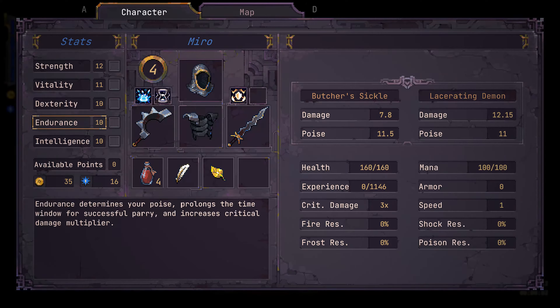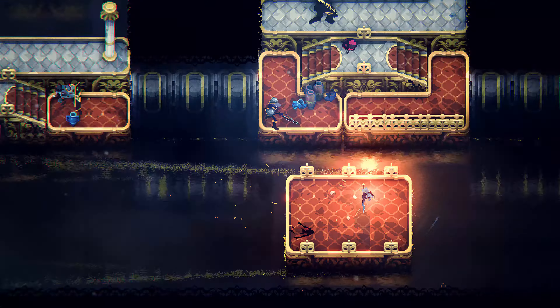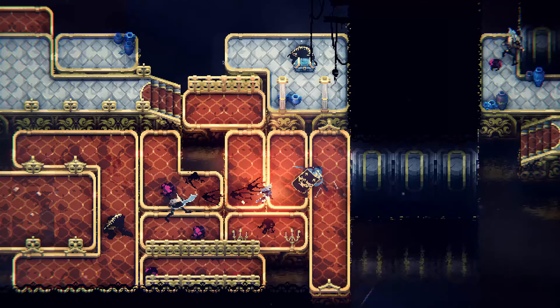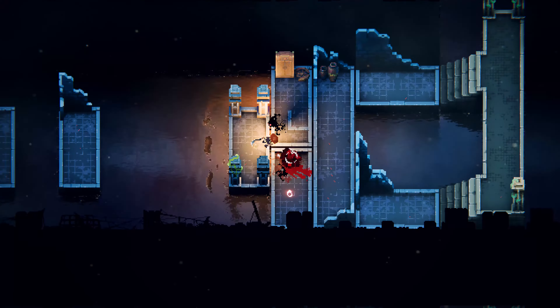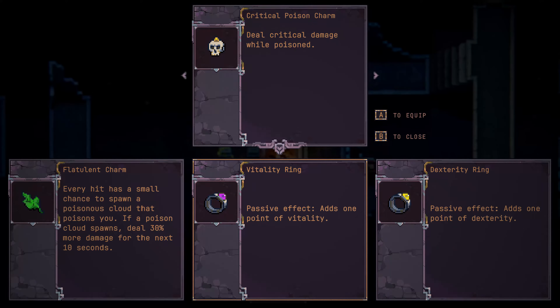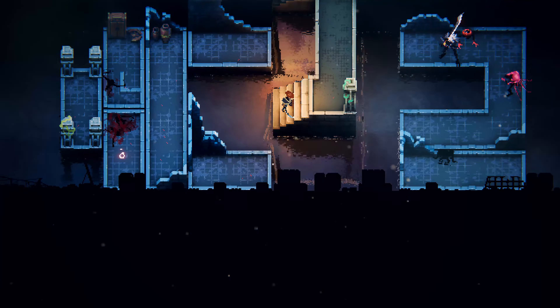Plate armor that thrusts you forward when you slam your platform into another stacks with a charged attack that propels you forward, possibly lunging you tens of meters through all the enemies. You could get a critical poison charm to trigger criticals while poisoned, and a charm that increases your damage but sometimes spawns a toxic cloud that poisons you, and deal enormous damage.